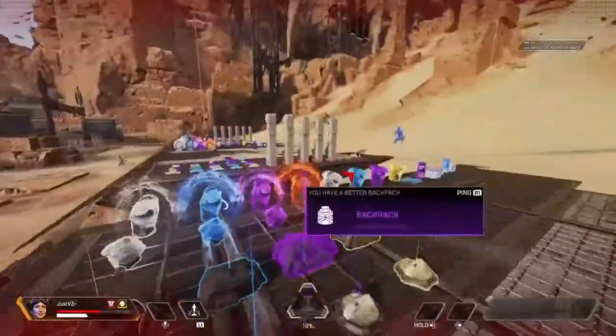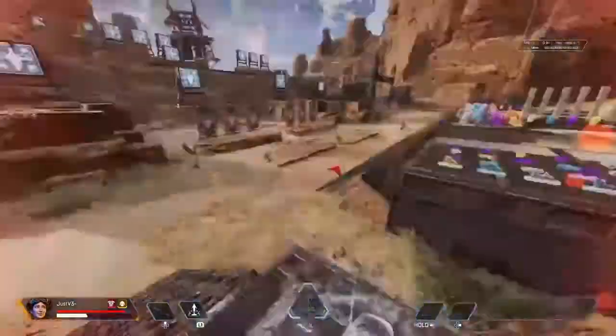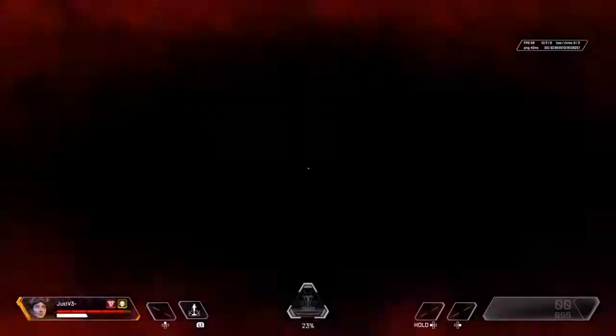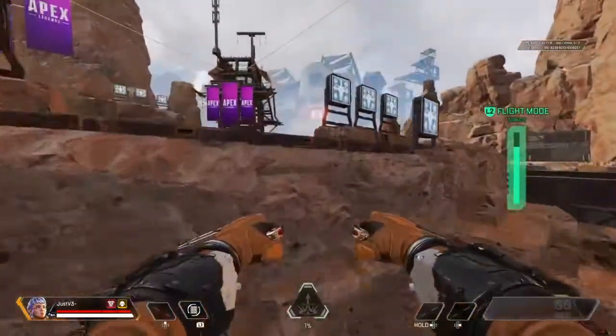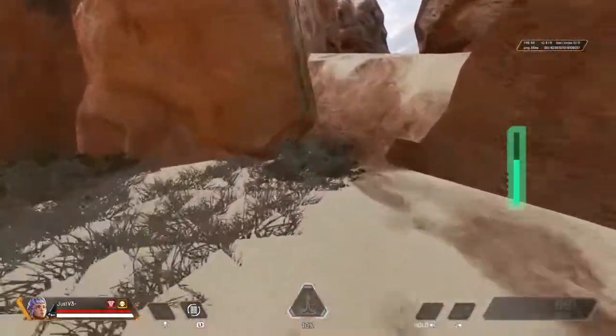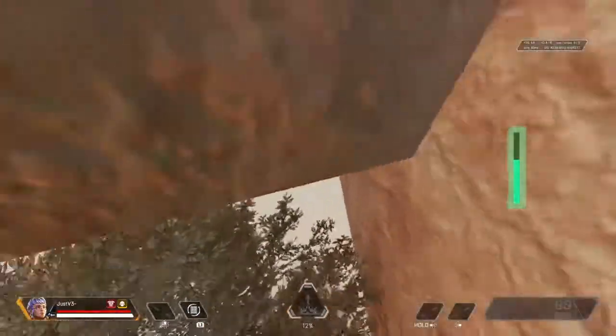You just go back up there and do the same thing again. Now let me show you guys how to do the person glitch. You want to come up here — see this little bush here — and crouch down.